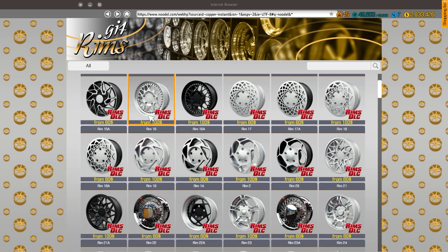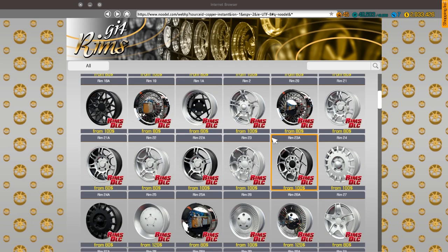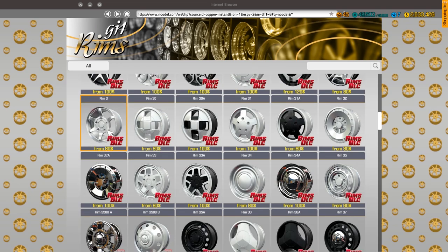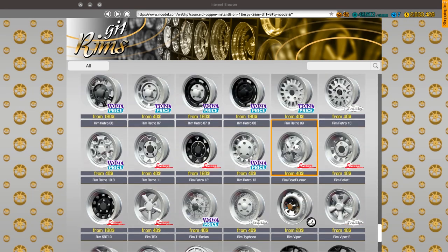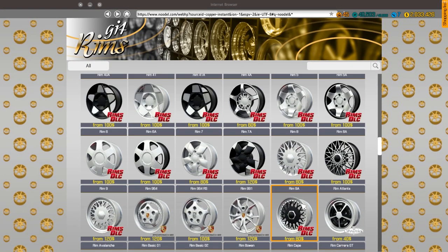They did a ton of new rims — a lot of really weird, wacky styles here. I'm just gonna scroll through and show you. 40 rims, it's pretty neat. So far my favorites are either rim 22 or rim 3, which looks like a raised rim — that one's really nice.